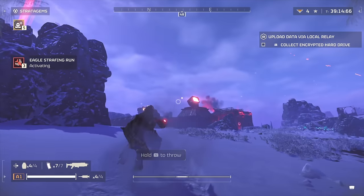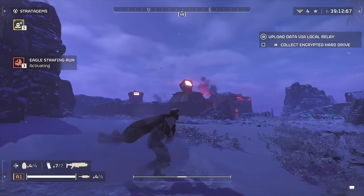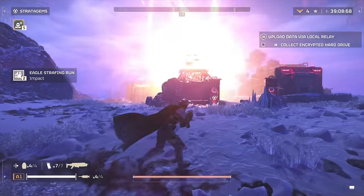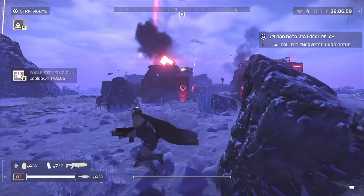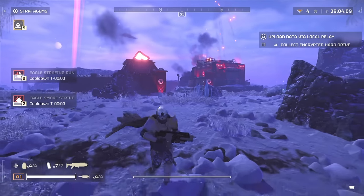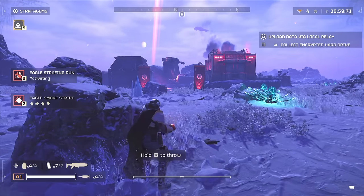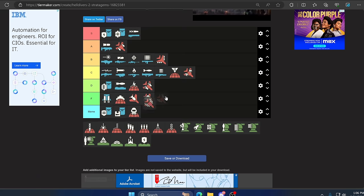Up next we have the Eagle Strafing Run. This one comes down almost immediately when you call it in, so it can get you out of a sticky situation if you have a lot of smaller things coming at you — but not if big things are coming. Don't expect to use it against Chargers, and it doesn't break any structures. It gets you out of a bind and comes down really quickly. Pretty average — C.